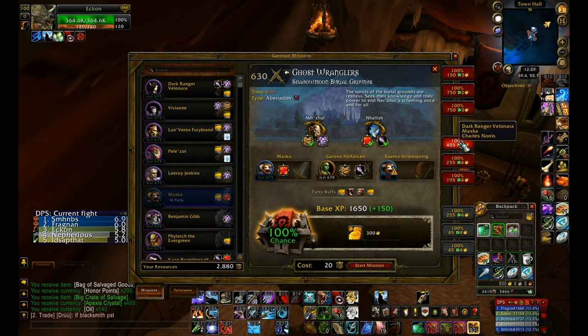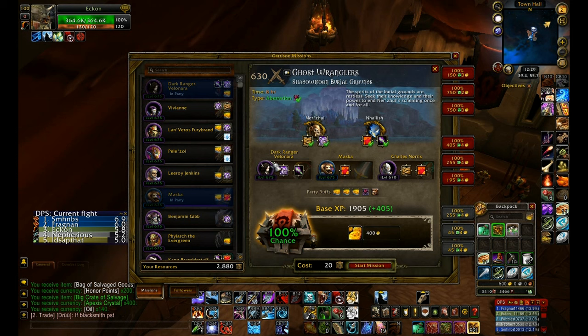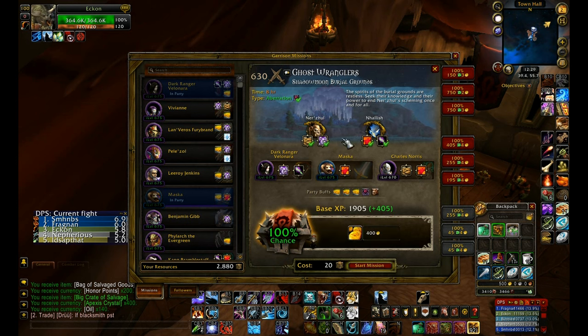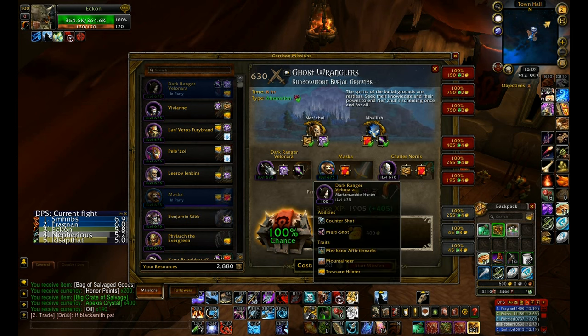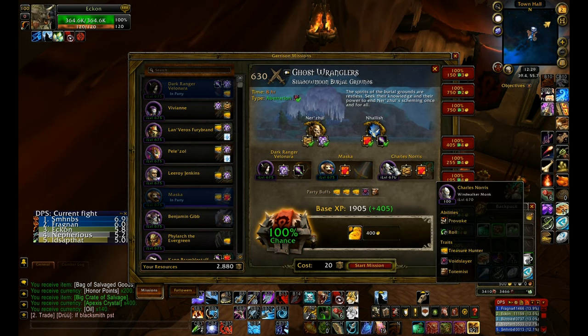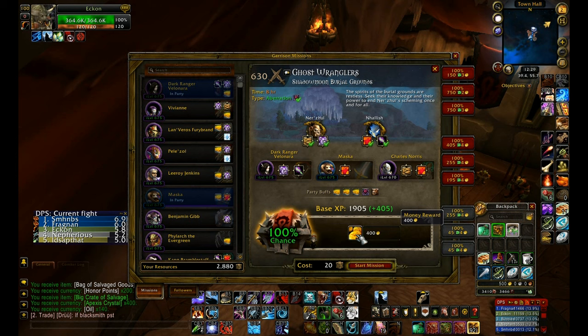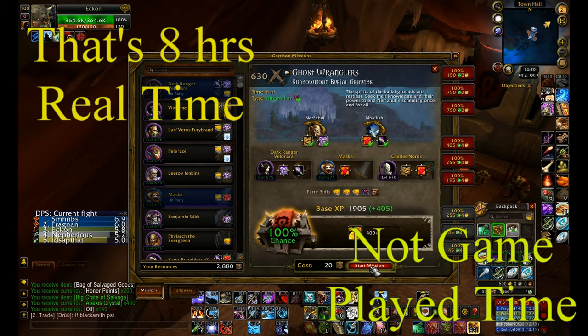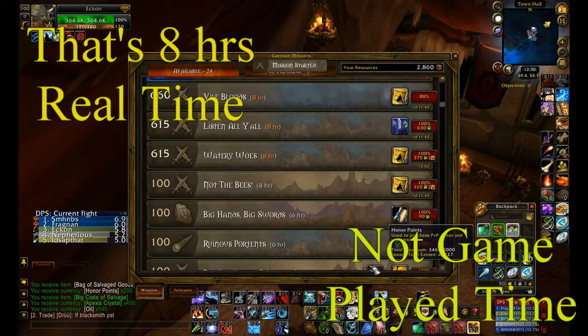If you go to the tab that says four times the gold, it automatically puts the followers that can complete the mission with the treasure hunter trait - three treasure hunter traits - and that makes the gold up to 400. Eight hours, 400 gold, and you don't even have to be logged on. Just like that.